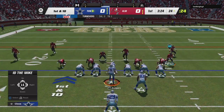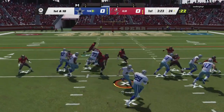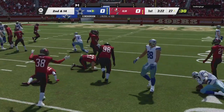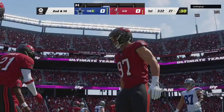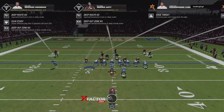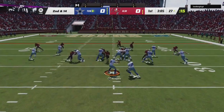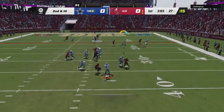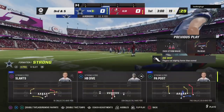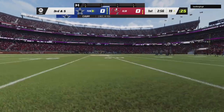All right, first down and 10 — we're going to run stretch, hopefully get that block sealed off. And we don't. Good play by the defense. We're going to audible. Looks like he's blitzing, and he is — oh my gosh, that could have gotten nasty. Second down and 14, turns into third down and five.